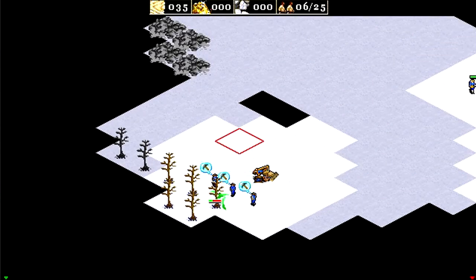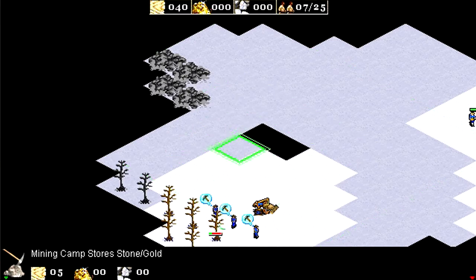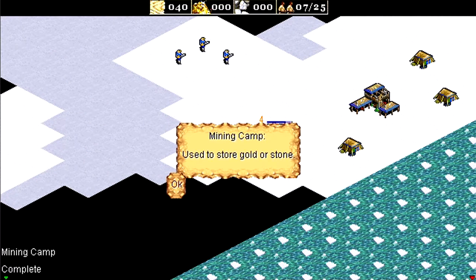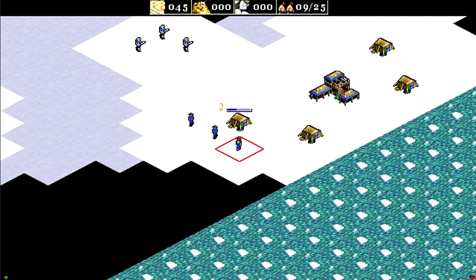Let's get a couple more villagers here, set up, then we shall build a mining camp here. Once we have them ready, we'll start gold mining. There's also stone to the north — we'll have to see what we do about that, but we need gold and lumber first to build up our base.